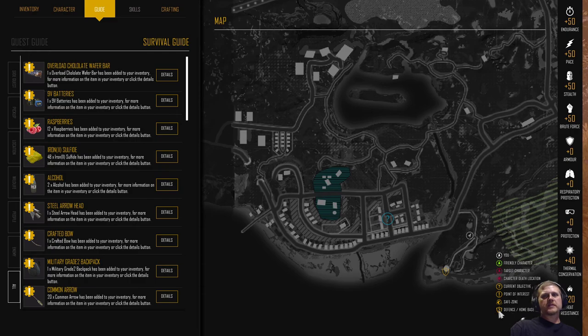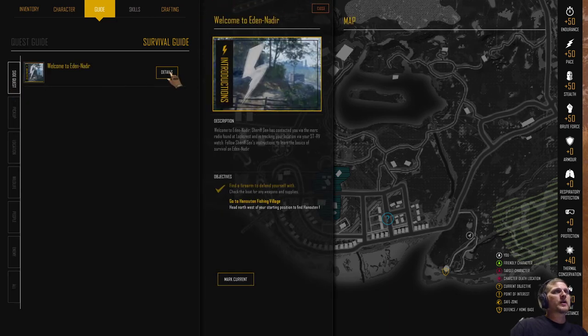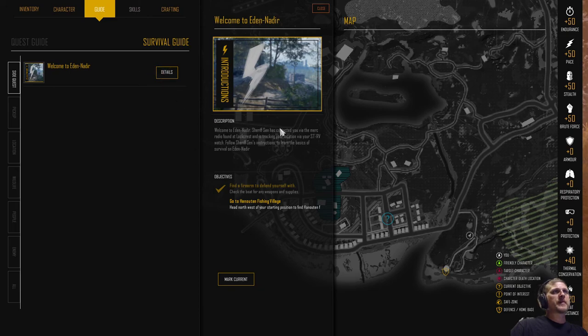I never paid attention to this before — this little shield with a question mark says 'defense slash home base.' They've got the Henneton Lighthouse marked there. Why would that be your home base when you spawn on the shore? Doesn't matter. They want you to go towards this question mark. If you have any curiosity about the items you pick up, there's a lot of useful helpful information right here in the survival guide. It's got your side quests, and the one we're on. Click Details and it'll pop out and tell you what you need to do — next up is go to Henneton Fishing Village.